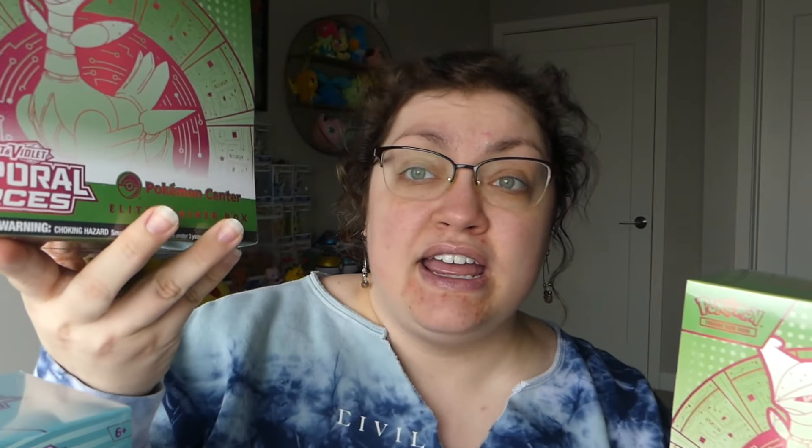We've got the normal elite trainer box and the Pokémon Center elite trainer box. For Temporal Forces, we've got Iron Leaves and Walking Wake. The Pokémon Center elite trainer boxes have 11 packs in them — they are a little bit more expensive. They also come with the Pokémon Center stamped promo card and the unstamped promo card, but otherwise the boxes are the same nowadays. So we've got 22 packs with the two Pokémon Center elite trainer boxes, and the regular elite trainer boxes have nine packs, so that's 18. 22 plus 18 — I think I'm opening up more than a booster box. I think I'm opening 40 packs. Oh my god.